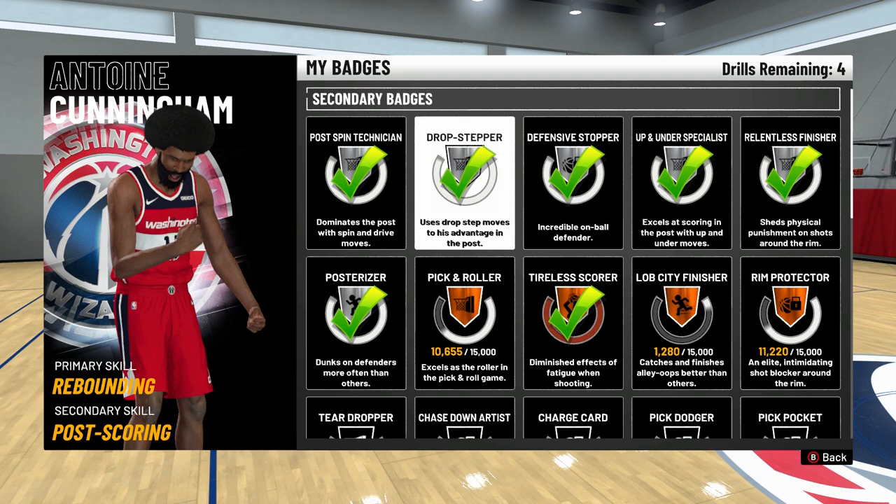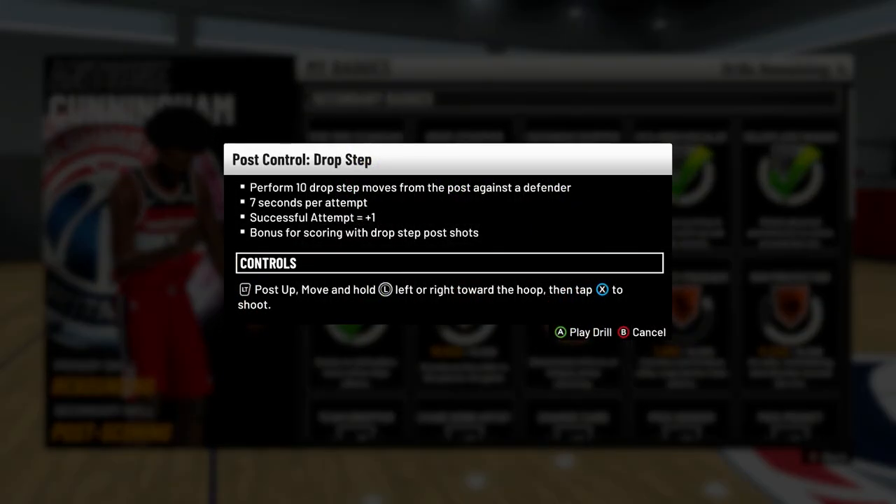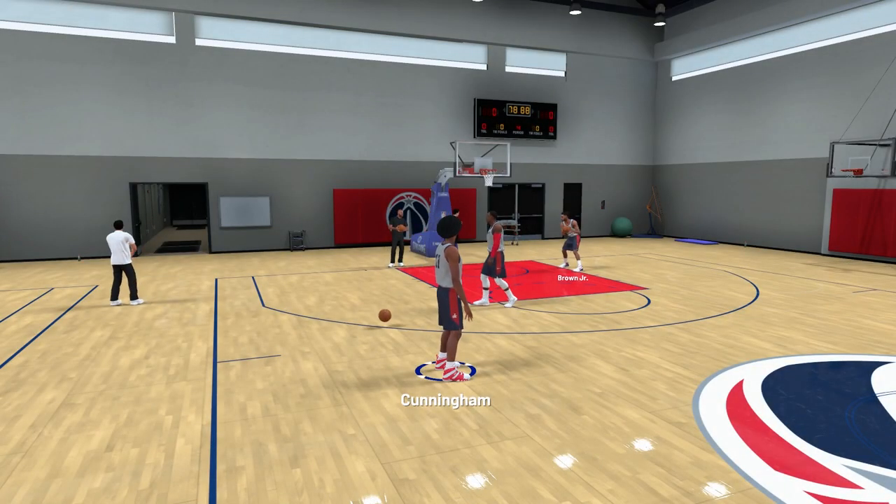I'm gonna show you the easiest way, because I know a lot of people were teaching me different ways to do it and they didn't work. You're gonna click A on the Drop Stepper badge and look at all that info — but none of it really helps. It says 'move and hold left or right toward the hoop' — yeah, that doesn't work. This is what you actually want to do.